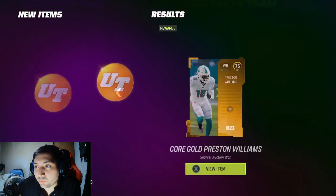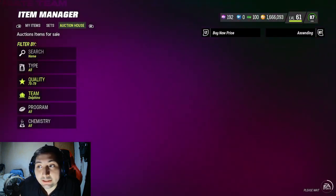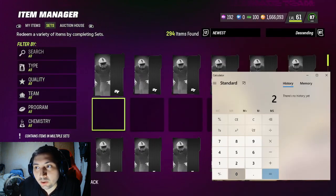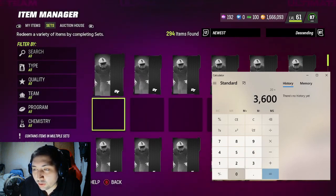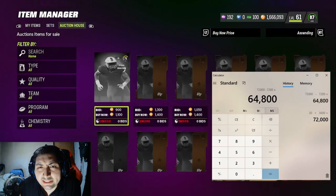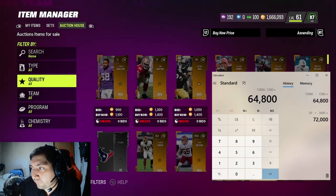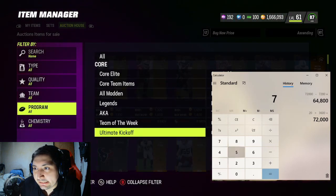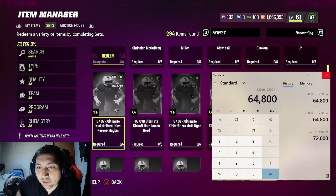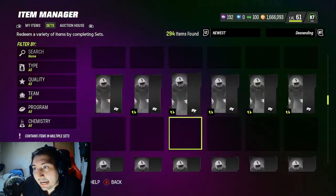That big coin total is probably from my headliner method that still works. So here's what you do: say for example I buy 20 gold cards for roughly about 20,000 coins, put them on the auction block, and they sell for about 4,000 coins at minimum. After the tax we're going to get about 3,600 coins each. I'll put the exact total on screen with a calculator — roughly 30k to 40k profit.